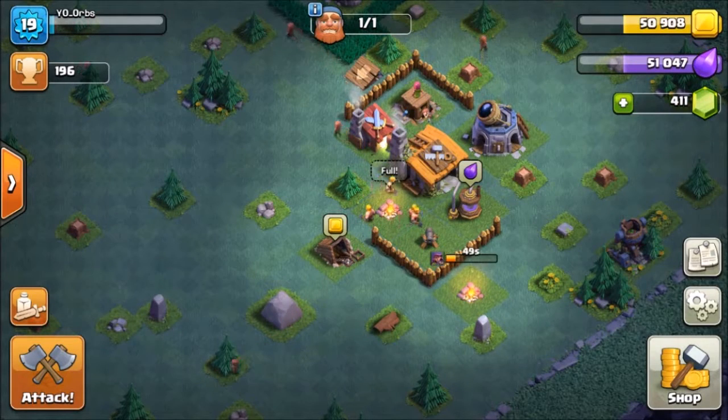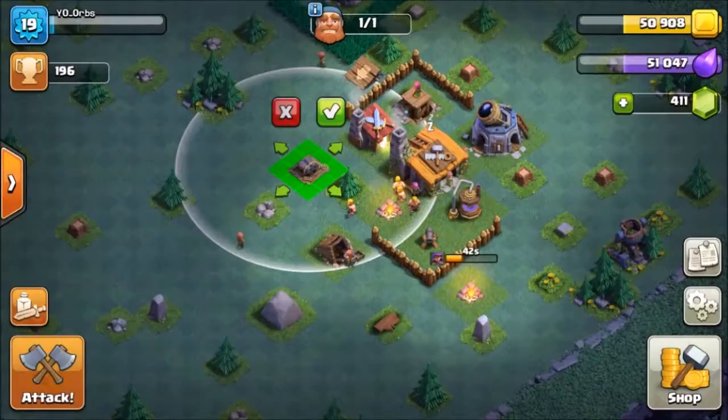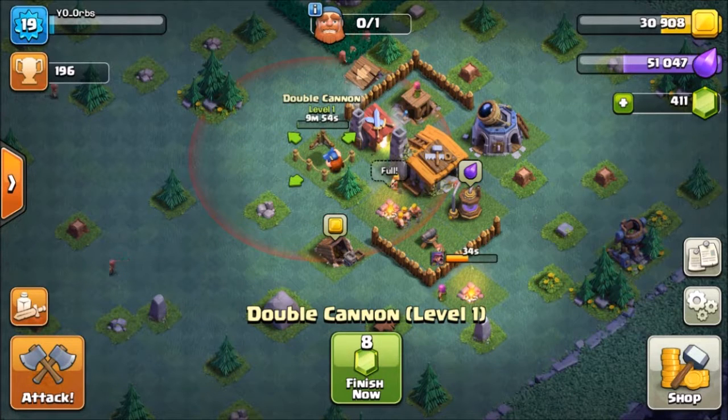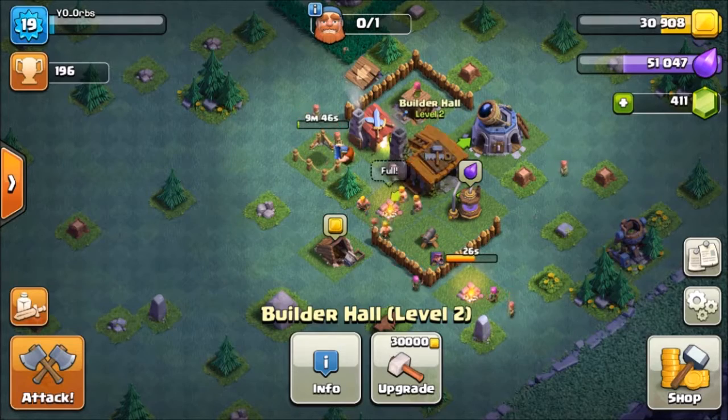We have a lot of elixir, so I think what we'll do this episode is go ahead and build the double cannon. Then next episode I will upgrade to Builder Hall 3, or I might do it tonight. I hope you guys enjoyed - please make sure to like, subscribe, and I'll see you in the next one.